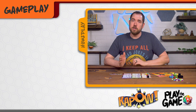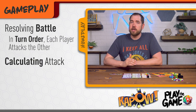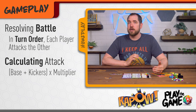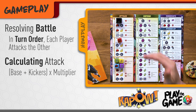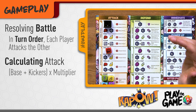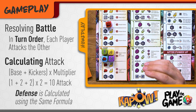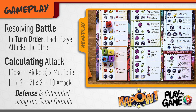After both players have rolled and assigned their dice, it's time to put down your player screens and battle. In turn order, each player will have the chance to attack the other player. To calculate your attack, start with your base attack. If you don't have a base attack, then any kickers and multipliers are ignored, and you can only use one base attack per round. Next, add any kickers that you activated, then if you activated a multiplier, add together your base attack and all of your kickers and multiply that total by your multiplier. So in this example, we have a base attack of one, an attack kicker of two, and a multiplier that adds an additional two kicker, bringing the total to five, and then multiplies that by two for an attack total of 10.